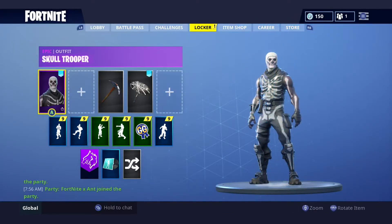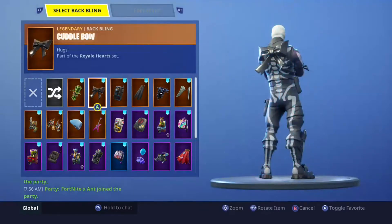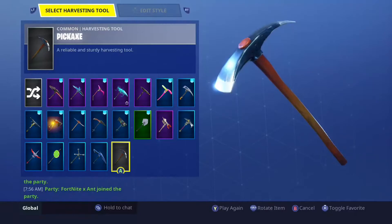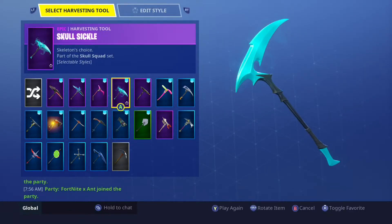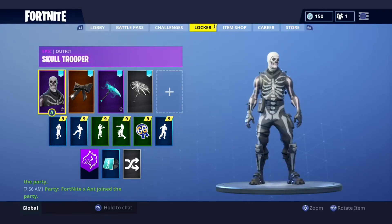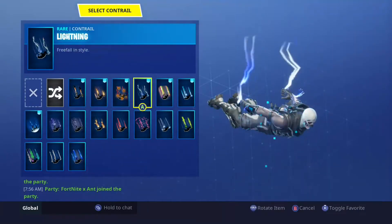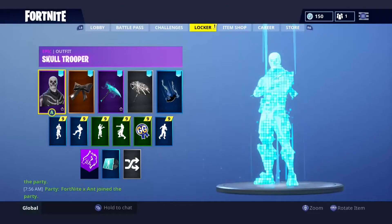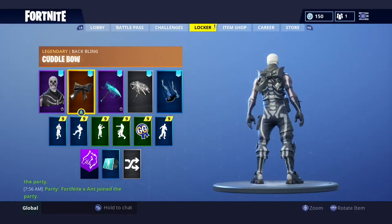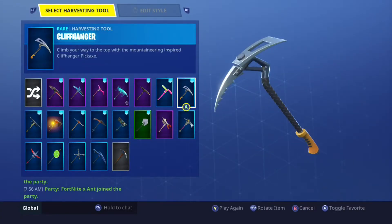Now this is my loadout — I'm gonna show you the first one. What I like with this is Curl Bow. This is the pickaxe obviously. Contrails don't matter. And my second loadout I'll use is Lobe Wings and Cliffhanger.